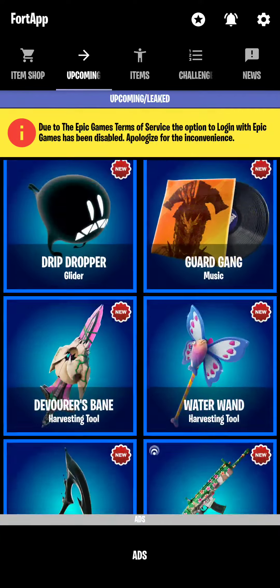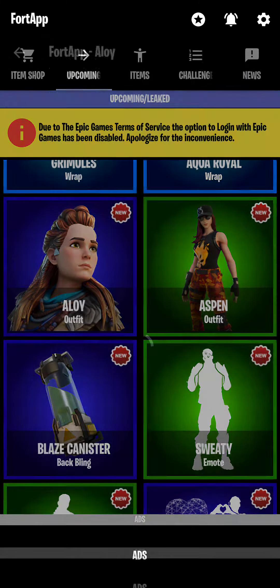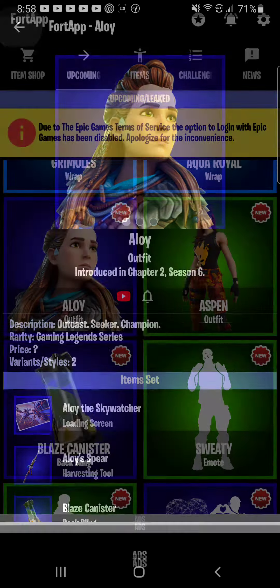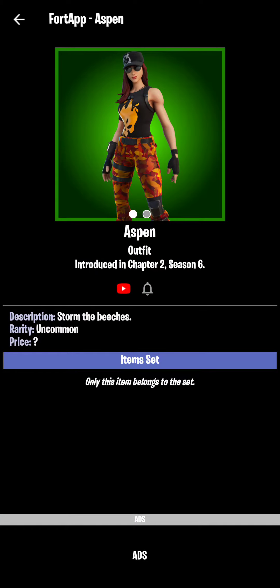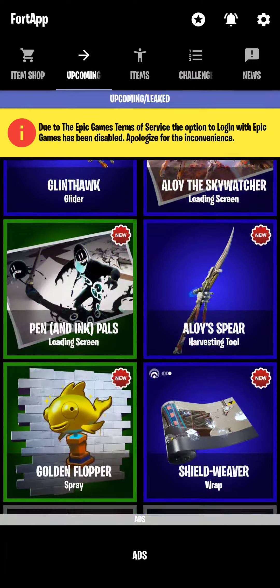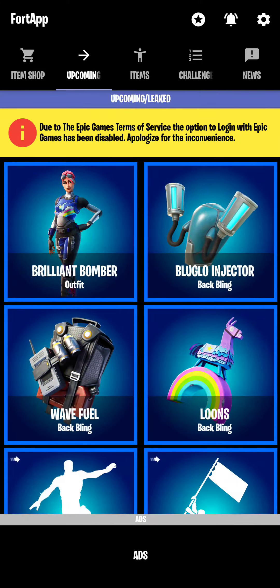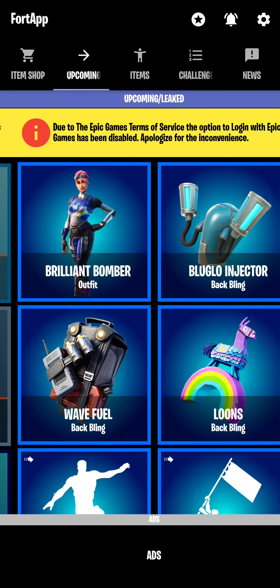Did I miss any? Are those the only ones? Oh yeah, Alloy and Aspen. So there you go — that's the item shop. All right, leaked skins. Here's some of the leaked skins that just got leaked.